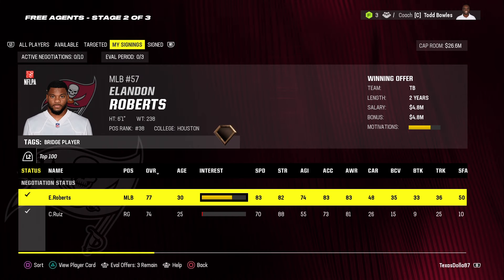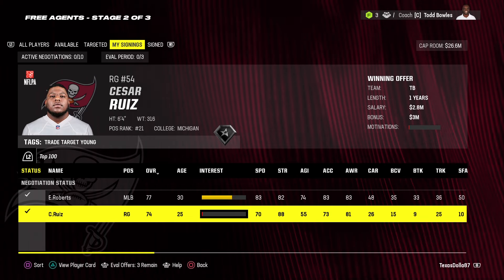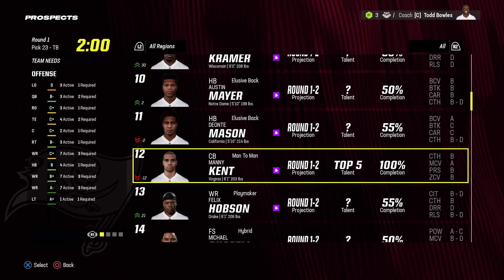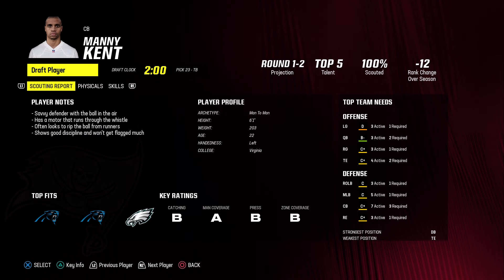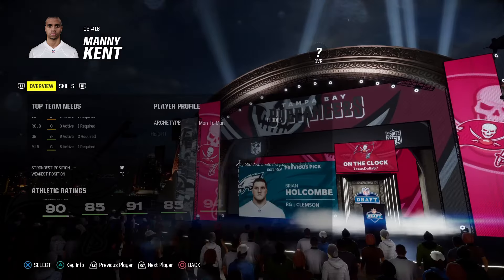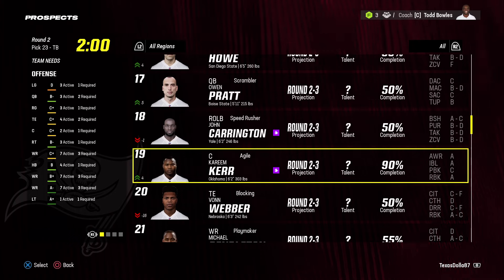In free agency I'm only getting two players: middle linebacker Landon Roberts — 77 overall, 30 years old, normal dev — and right guard Caesar Ruiz — 74 overall, star dev, 25 years old. In the first round of the draft we have pick 23. I got a cornerback, 100% scouted — true top-five talent. His name is Manny Kent from Virginia, 6'1", 203 pounds, man-to-man scheme fit, 22 years old. He has hidden dev with 94 speed, A zone coverage, A man coverage, A hip power, B awareness. Can't pass that up at pick 23.